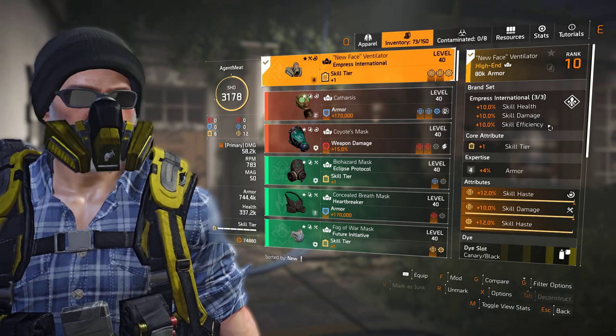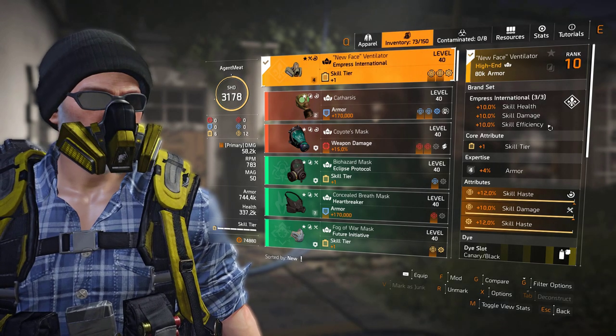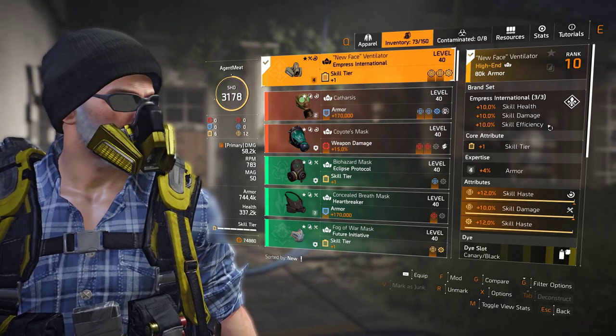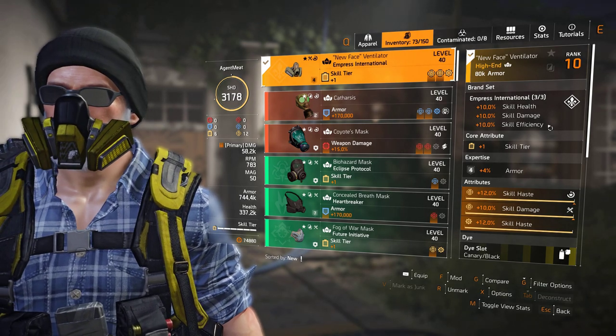What is skill efficiency? It covers all skill attributes: skill damage, skill haste, skill duration, skill health, repair skills, and status effects. So that 10% skill efficiency is giving you 10% of all of those.